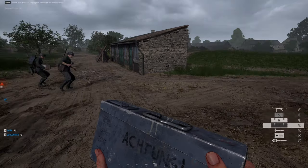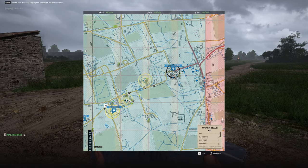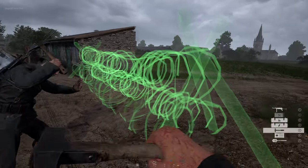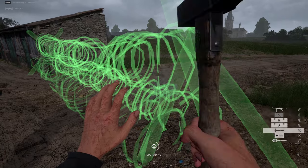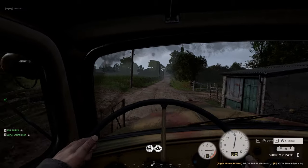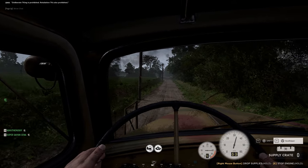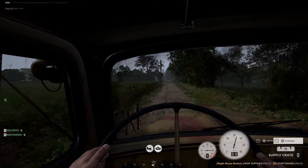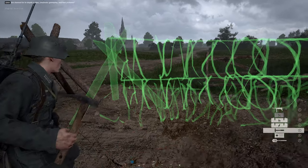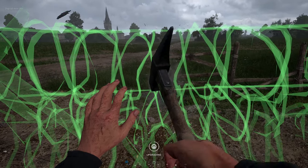A single engineer can only build up to four pieces of barbed wire, so in order to enclose a strongpoint like this, you're going to need multiple engineers all working together. You can build your four barbed wire pieces, then switch roles so your squadmates can switch to engineer and add additional strands, increasing the total by four for each player who's willing to do so. Keep these limits in mind when deciding where to build your defenses and choose wisely.